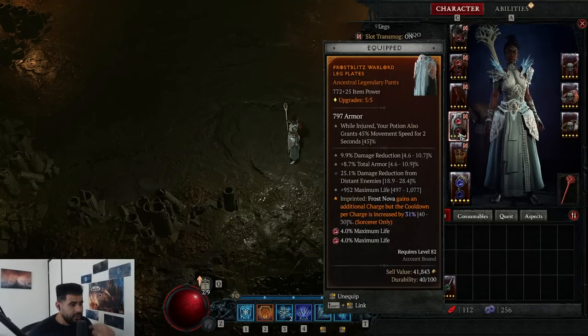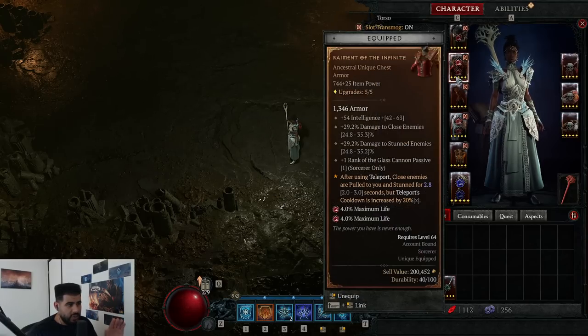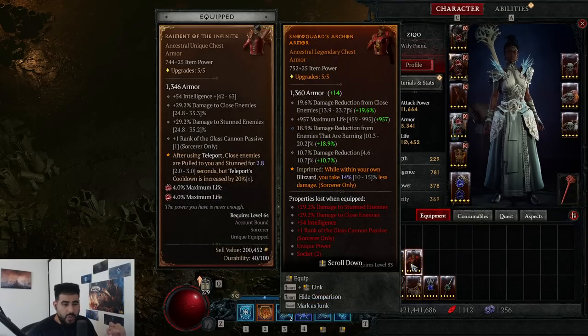For legs, damage reduction is the most important stat, followed by damage reduction from distant enemies, maximum life, and then damage reduction from close enemies. You could get armor, but I haven't found a pair of legs with damage reduction from close enemies, so that's what I'm using right now. You can also go for damage reduction from burning enemies — very viable. If you don't want to use the Raiment chest and prefer a more defensive build that sits back and spams damage, you'd want damage reduction from close enemies, maximum life, damage reduction from burning enemies or armor, and then overall damage reduction.